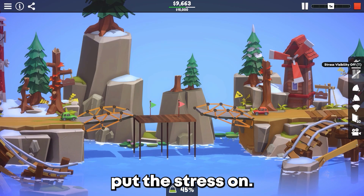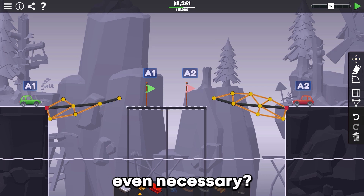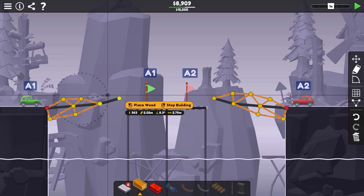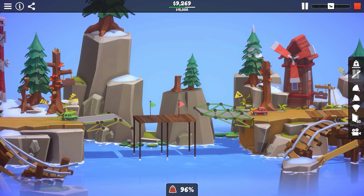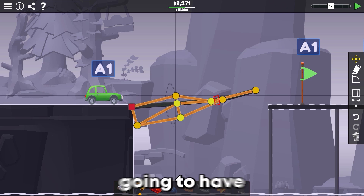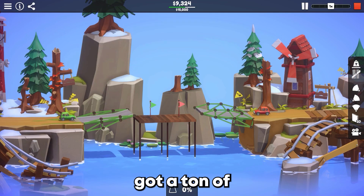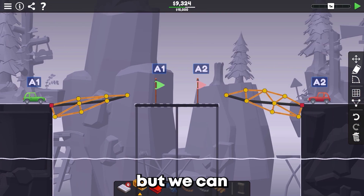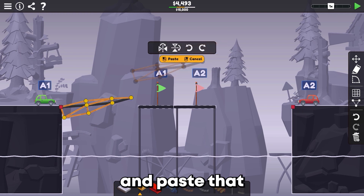Let's put the stress indicators on. There's plenty up here — are these pieces even necessary? Maybe we could get away with something simpler. There's already a ton of stress on this, so I don't want to mess with the bottom too much. But we can definitely copy that now and paste it to the other side.